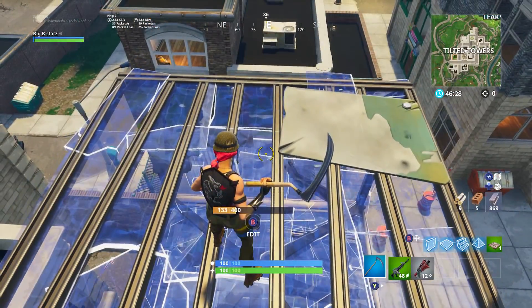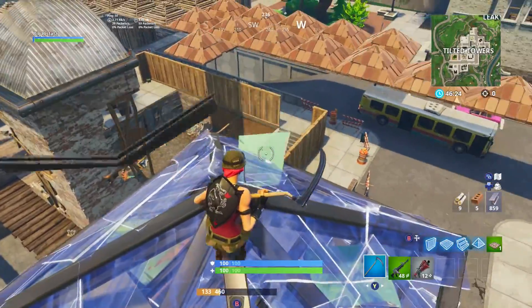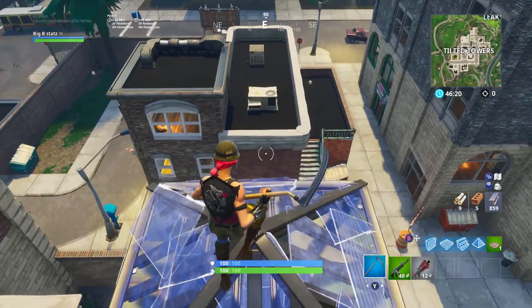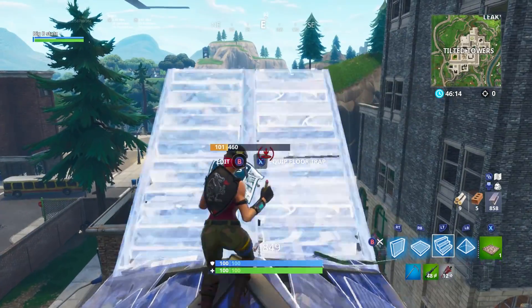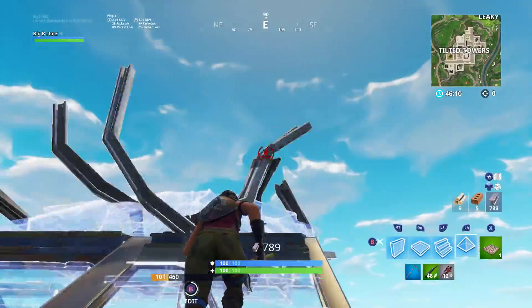Sometimes when I'm in a build battle I tend to place a pyramid below me. Let's say I outbuilt someone — they're under me and trying to shoot me down. So I place a floor over them and try to place a pyramid as well. It adds that extra structure so they have to shoot through two builds instead of just one.